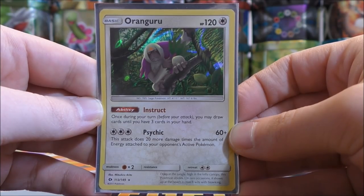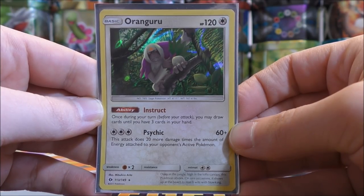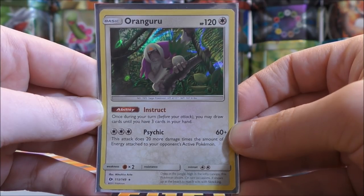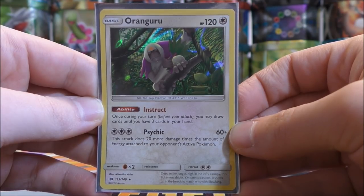You can use Ultra Ball to get to both Oranguru, Remoraid, and Octillery. A lot of times you may use something to get Remoraid on your bench like a Bridget Trainer, or I use a Brooklet Hill in my Buzzwole GX deck where I can add one Water or Fighting type Pokemon to my bench every turn. I use that to get to Remoraid and then I use an Ultra Ball to get to Octillery.